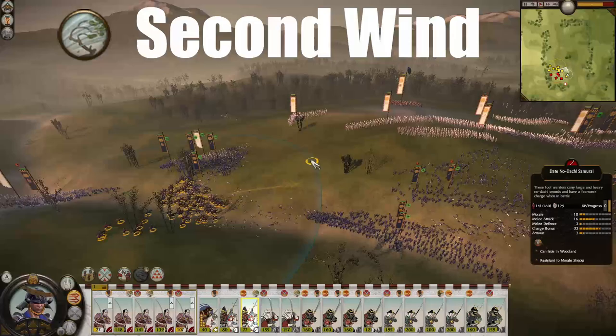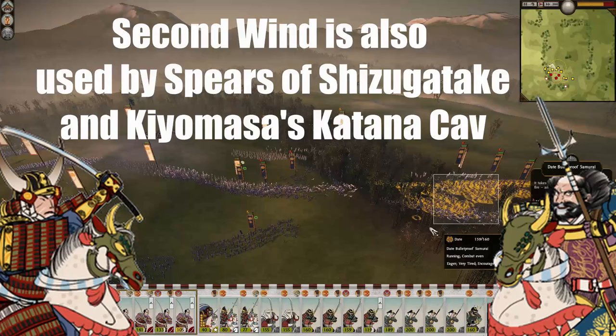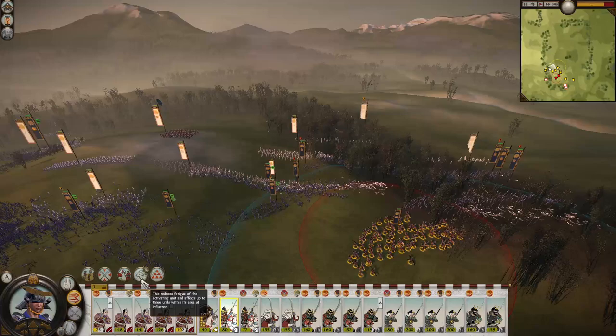The first cavalry ability is Second Wind, which is a rare ability used by Great Guard, Onabushi, Garihiro, Marathon Monks, and by Mountain Samurai Hero in the Rise of the Samurai Campaign. I chose to include this ability with cav to have a more even distribution of abilities between each part of this guide, so yes, infantry units do have this ability as well.